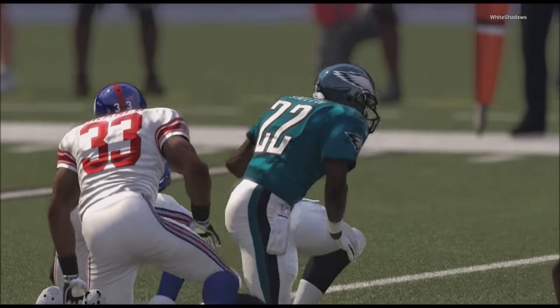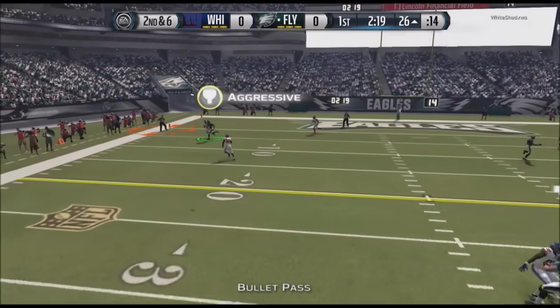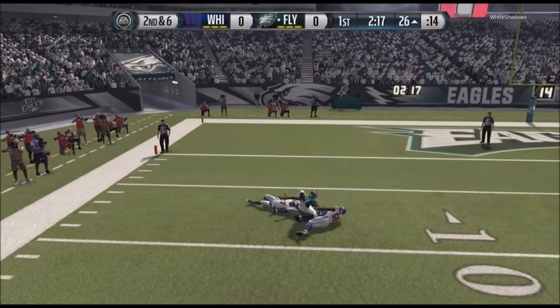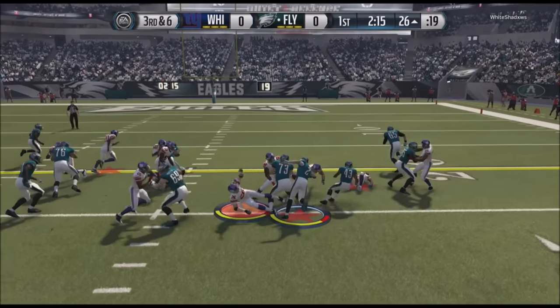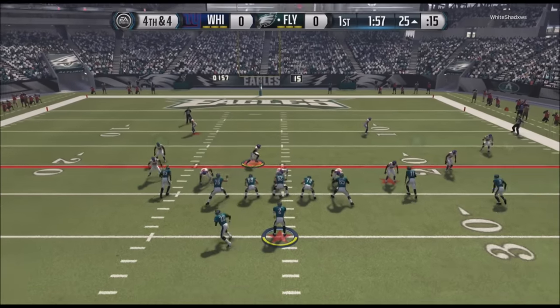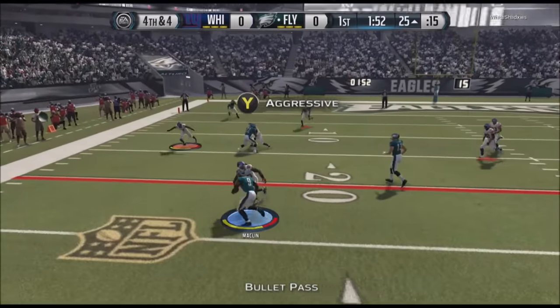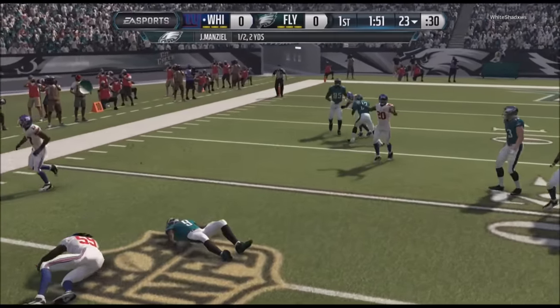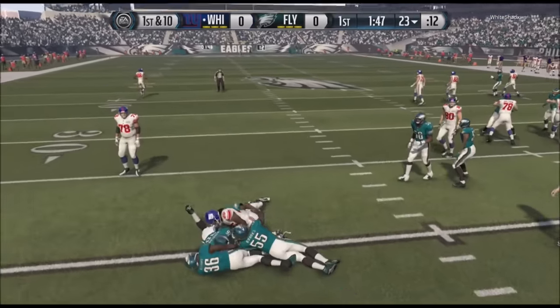We're going to start off by giving the ball to Emmitt Smith and get brought down after a gain of only four. Here with Johnny Manziel, we're tossing it up to Julio — he's going to go up there and grab it one-handed but he's not going to be able to bring it in. We're going to call Johnny Manziel's number and he's going to get taken down before he can get the first down. Fourth and four, dropping back — my receiver's open, I didn't see him in time, and I'm tossing it across the middle. J-Mac is not going to be able to rack up the first down.